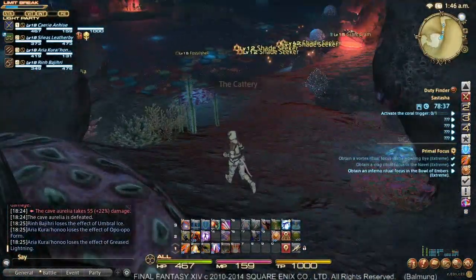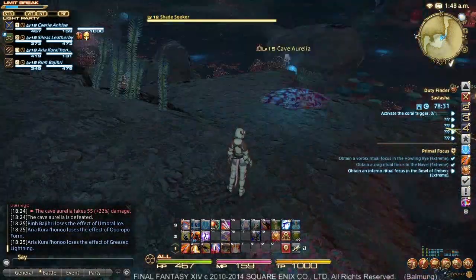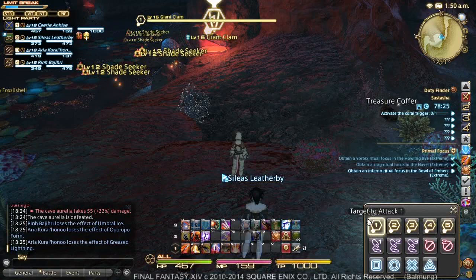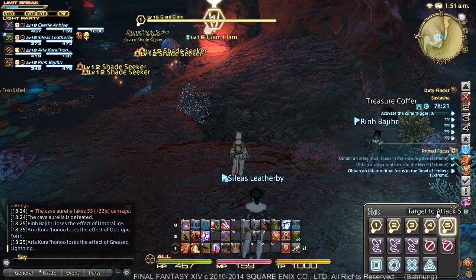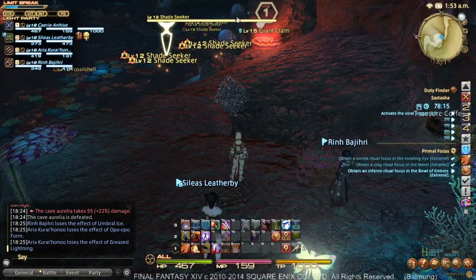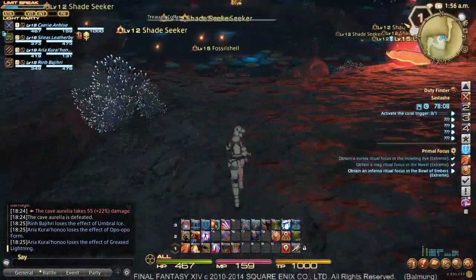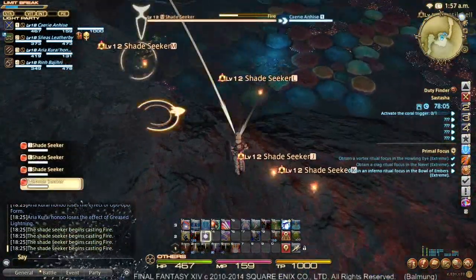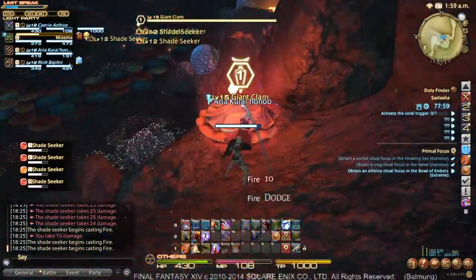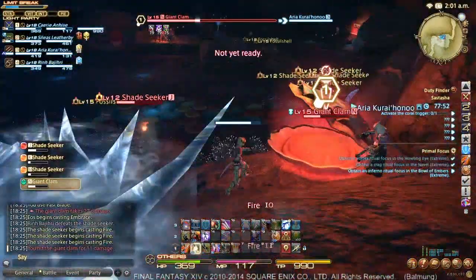We're going to come up here and veer slightly to the right to show you a bunch of Shade Seekers. These are really low-level enemies for the level of the dungeon — it's a level 15 dungeon and most enemies are level 15. I'm going to mark the giant clam as the primary target. But the clam itself doesn't actually attack here. So I'm going to walk up and Flash all the shades together, and any more Shade Seekers that spawn, to make sure everything is okay. We'll just grab this treasure chest unmolested. As long as we're holding the shades, we're pretty much all good.